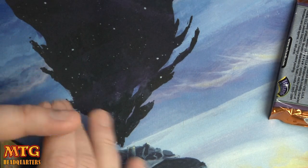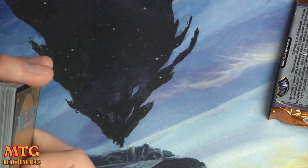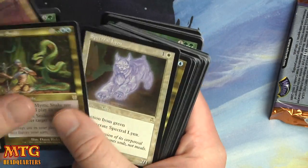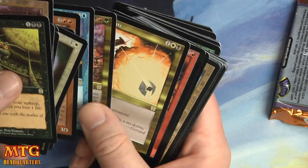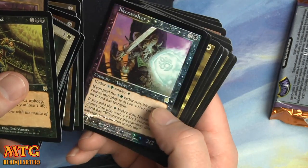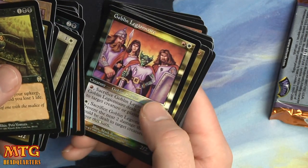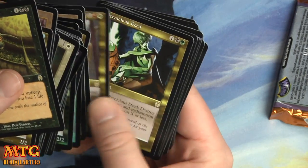Let's take a look at some of our pulls. Thank you again MTGCardMarket.com — check out their prices, show them some love so they can keep supporting the channel. So we got Battlefield Forge, Mystic Snake, Lightning Angel, Prophetic Bolt, Phyrexian Arena, Last Stand, Vindicate, a couple foils, Yavimaya Coast, Legacy Weapon. Our foil rare was Necravolver — not great — but we have a beautiful Foul Presence, Unnatural Selection, beautiful Goblin Legionnaire, Llanowar Waste, and Pernicious Deed.